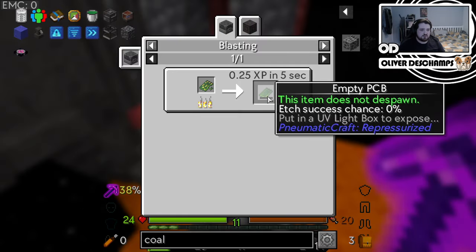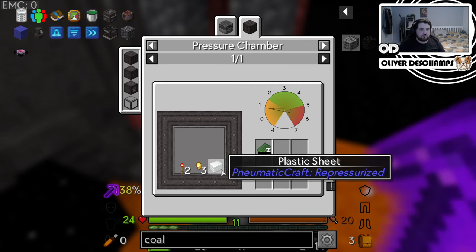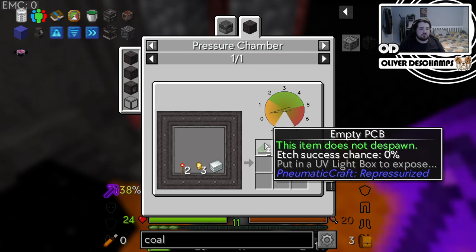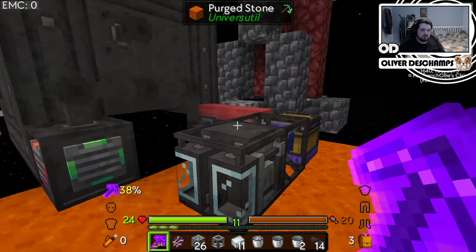So it wants us to make an empty PCB — two redstone torches, three gold nuggets, and that on 1.5 bars equals empty PCBs. Got it. But first, I think this makes the most sense to do.